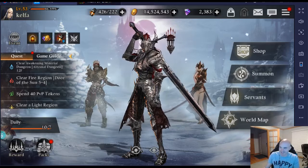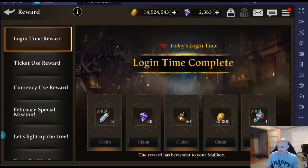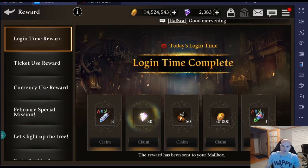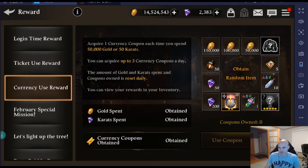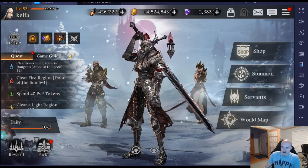First things first — number one — is log in daily. You gotta log in, you gotta play every day. You don't have to sit at your phone all the time, but you gotta log in because there's login rewards. Today's login — look right here — you get 30 just for logging in. That's free carrots, free kakarots. You also get tickets just for playing a little bit, and I've gotten 200 a couple times. So easy peasy: log in, get your rewards, even if you can't play much that day.